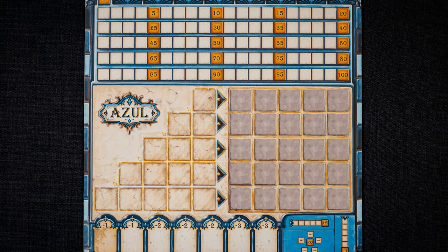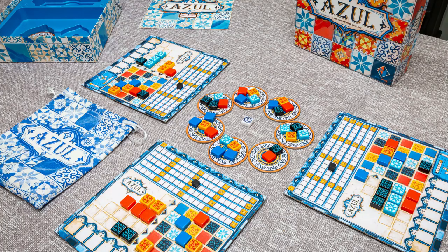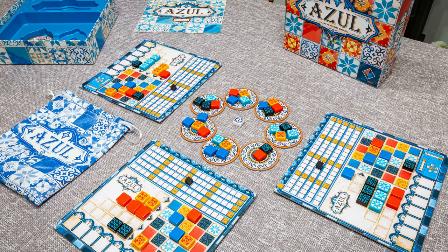We also like the fact that the end of the game is driven by player actions rather than rounds, which makes timing part of the strategy. Here at BoardGamePix, we give Azul an 8.5 out of 10, as we like the puzzly nature of the game and the satisfying chunky click clack feel of the tile components as we are playing.